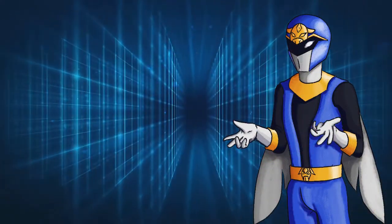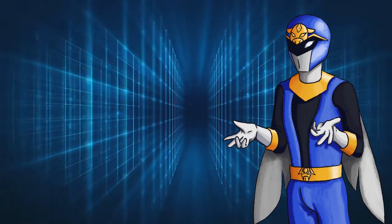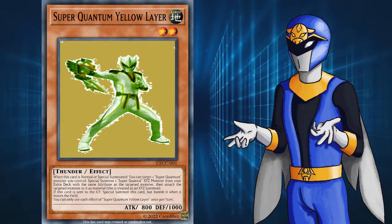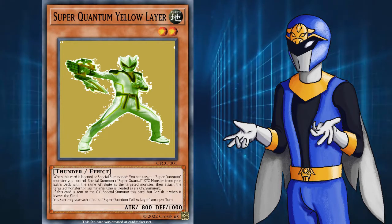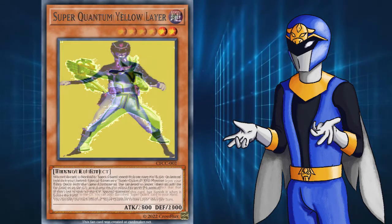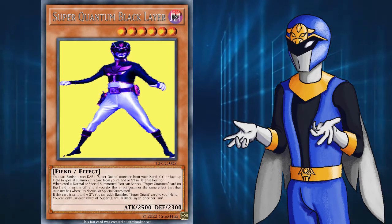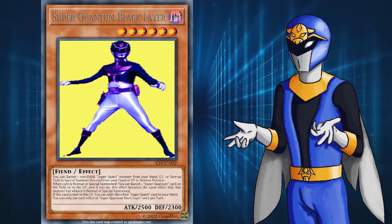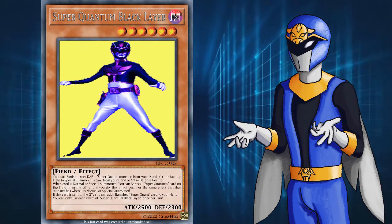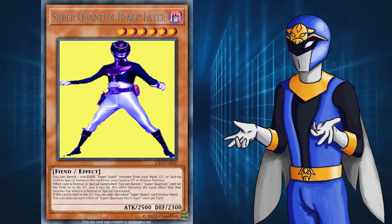Unfortunately, I couldn't follow the ATK and DEF pattern that Blue, Green, and Red possess, because the formula breaks at these levels. If Yellow Layer had 400 less ATK and 600 more DEF, she'd be 800 ATK and 2600 DEF — stats that just don't fit a level 2 monster. Likewise, Black Layer's stats would be 2400 ATK and 200 DEF. These are more in line with a level 6 monster, but since I already had to break the pattern with Yellow Layer, there was no sense sticking to it with Black. It also fits aesthetically since they're the evil rangers — they don't follow the rules.